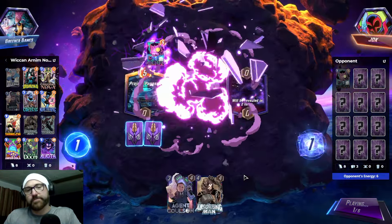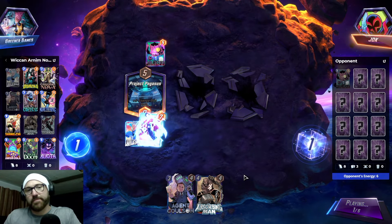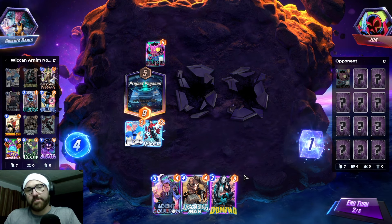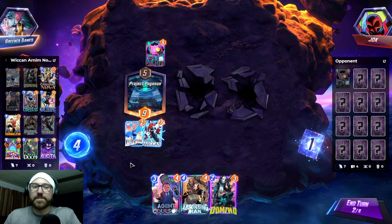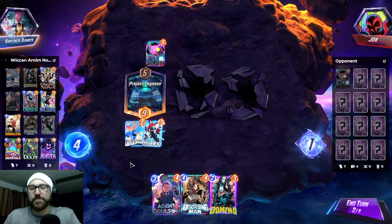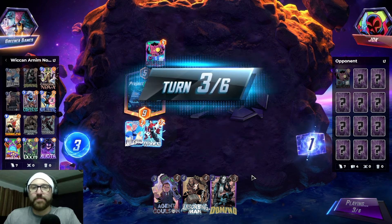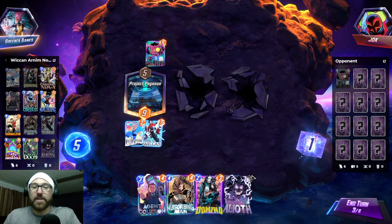Cool dog. So it does work because I didn't spend any mana before turn one — that's kind of cool. But also, I have no cards to play. I have to get Pyro and then get an Aliath. Okay, we have Aliath.